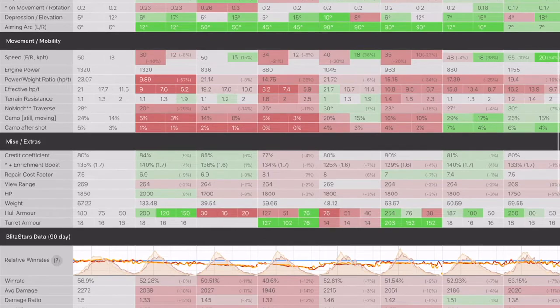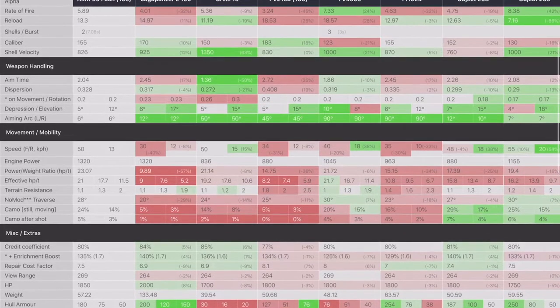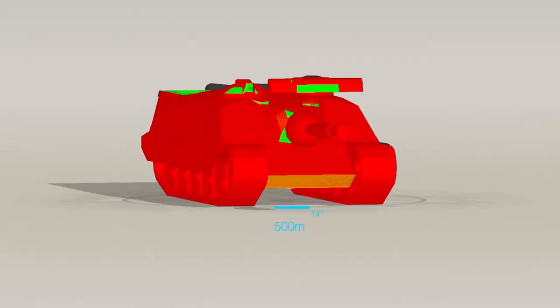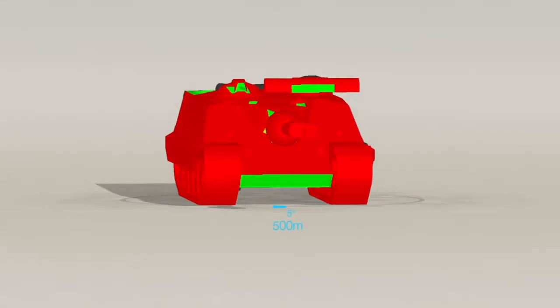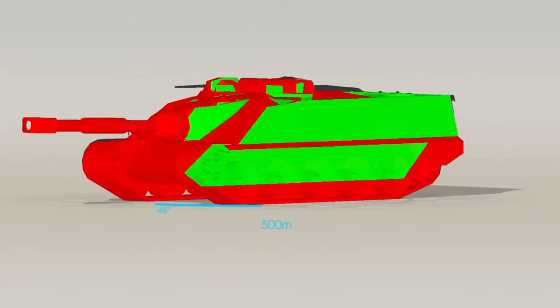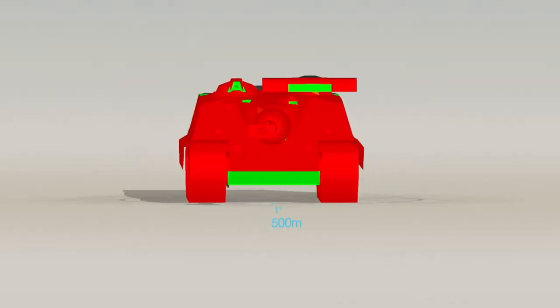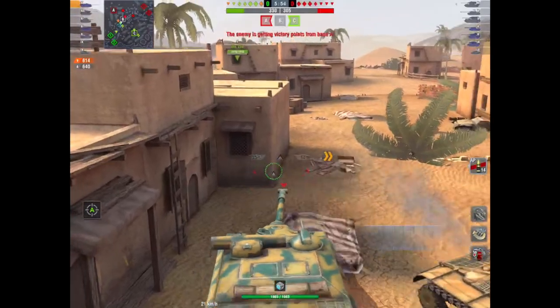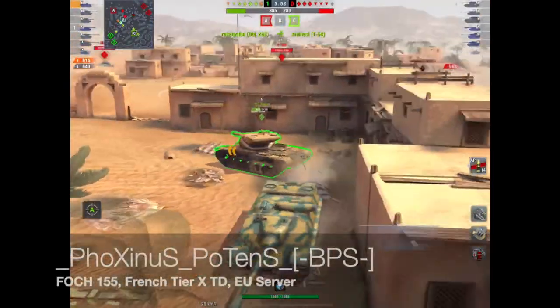Looking at win rates over 90 days, it's leading the pack at just shy of 57%, which is huge. Here it is facing up against an E100 — front on, good luck with that. Plus it can sidescrape. This is a beast of a tank. The lower plate is a bit weak, but angle it properly and you'll have some fun.